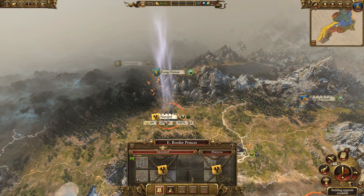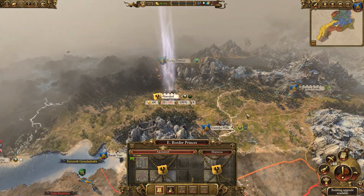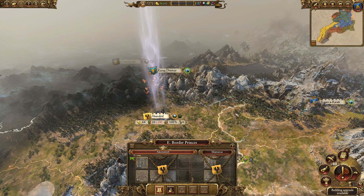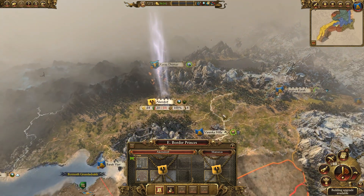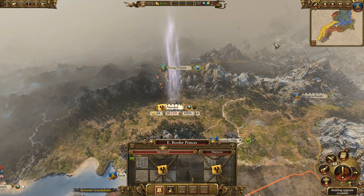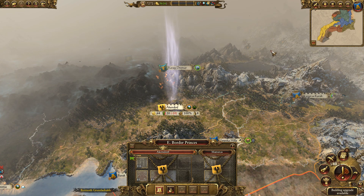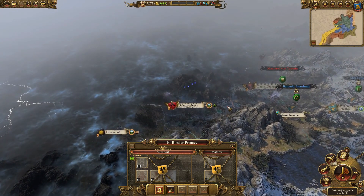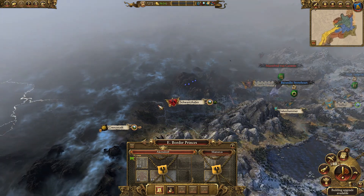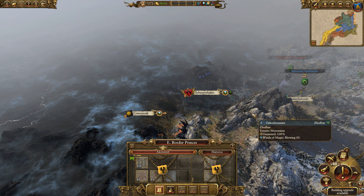So for every province capital you take, you get a special banner. The last thing I would love to see added along this line is a singular piece of powerful purple level armor for every faction you personally destroy. If you destroy Chaos or the High Elves and you get that message saying the faction has been destroyed, and it's definitely been you that's done it, I think a singular powerful purple level piece of armor would be another fun addition.